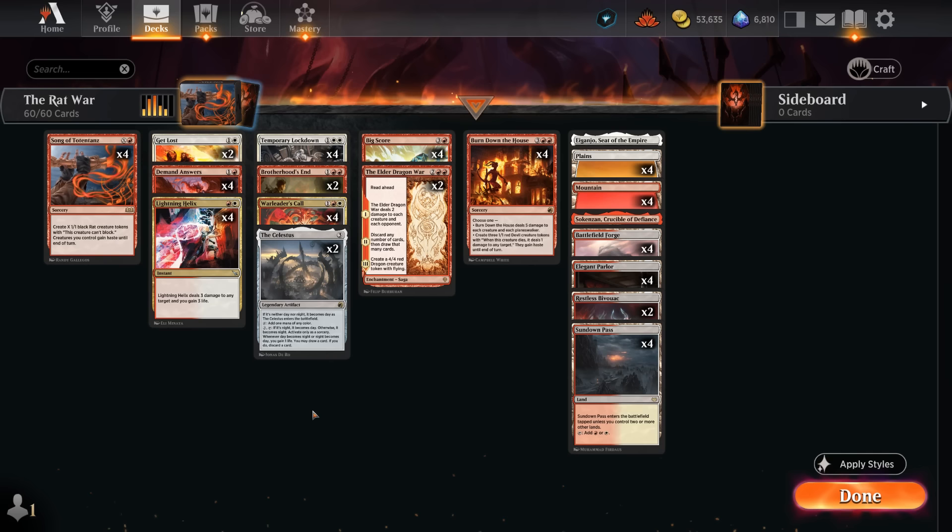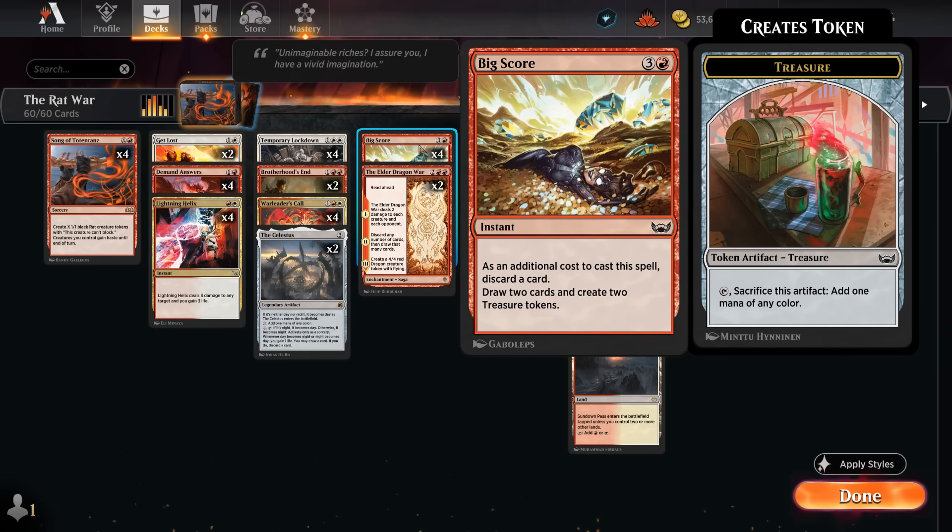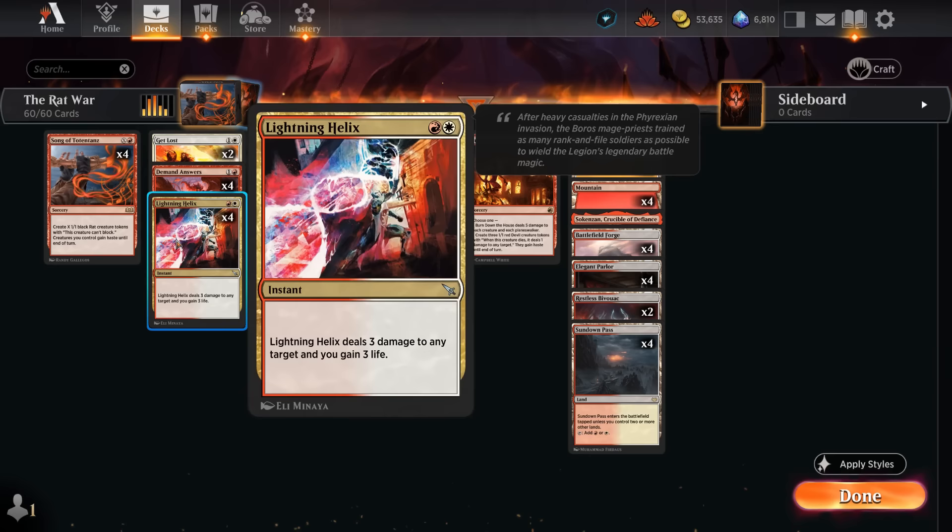The beauty of this deck is that we're not really presenting many creatures until we're ready to go for the kill, so we can easily keep the board clear with our own sweepers. If the opponent prepares their deck for the Boros Convoke matchup and has plenty of sorcery speed removal, their deck may not line up favorably against a bunch of hasty rat tokens. We've got some discard and draw effects — copies of Demand Answers — and then Big Score can also make some treasure tokens to set up a bigger Song of Totten Tons, helpful in sculpting our hand and finding missing combo pieces.